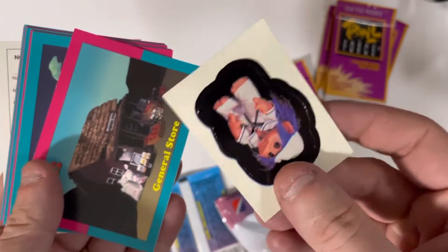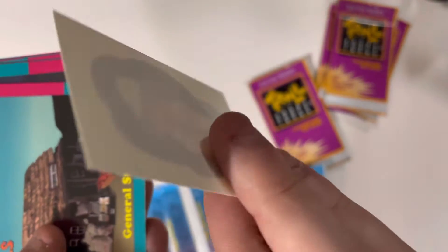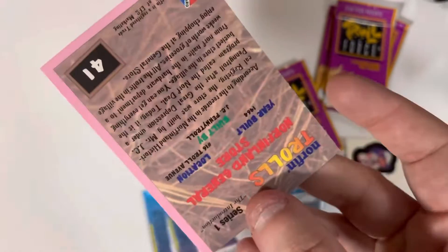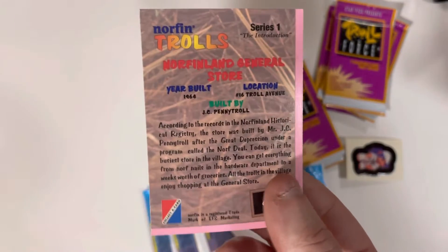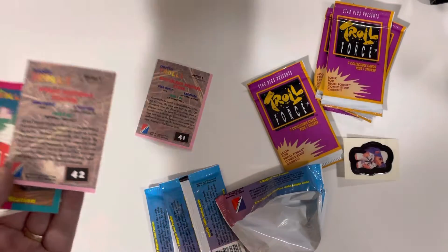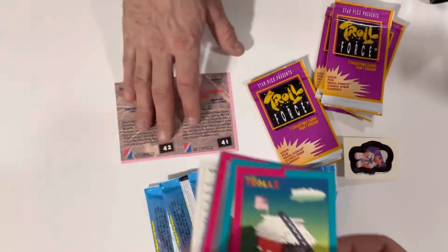Oh, that's the sticker! It's a neat looking sticker, not bad I guess. The General Store — okay, so we got like the literal bottom corner. I was like, 'This looks like the back of any other trading card,' but then I realized no — I think this is the back of the puzzle. Card 42 — oh, did we really get card 42?